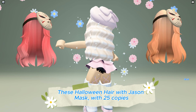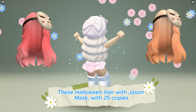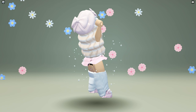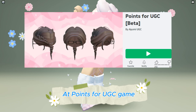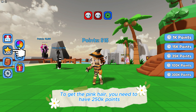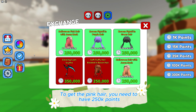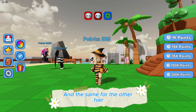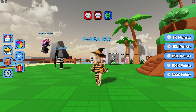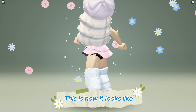These Halloween hair with Jason mask, with 25 copies, are now available to be obtained for free at the Points for UGC game — link in the description below. To get the pink hair, you need to have 250,000 points, and the same for the other hair. You can collect points by just staying in the game. This is how it looks like.